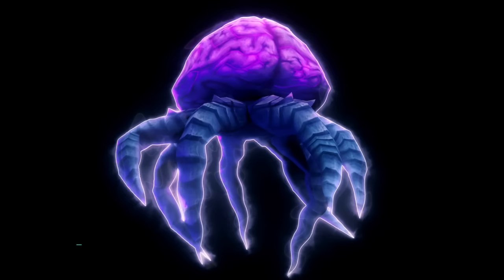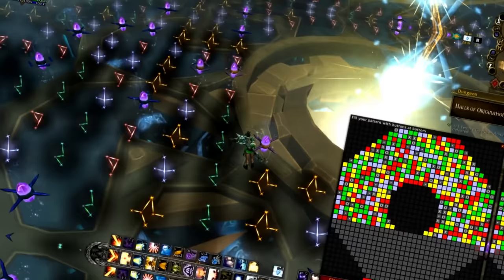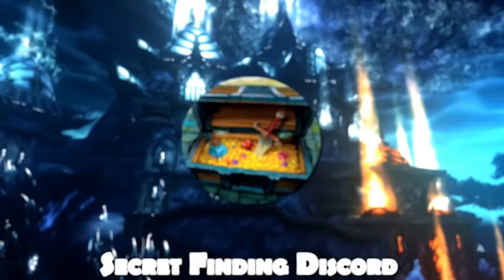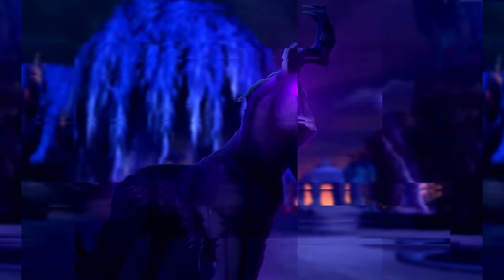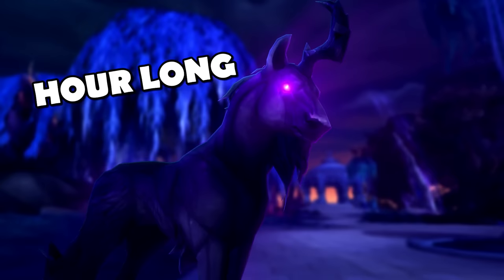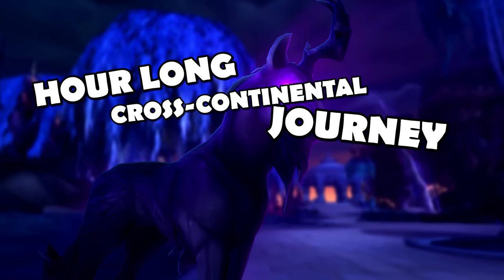Number 5: the Secret Finder Mounts. These are mounts which require incredibly cryptic clues and puzzles, having you go around the world and click on a whole bunch of random things. Luckily, the only really hard part is when the Secret Finding Discord first tries discovering how to get them. Once they figure it out, many websites and YouTubers put out guides. So there is tons of information on the internet on how to get all of these mounts, and if you just follow instructions, you get a guaranteed unique mount at the end.